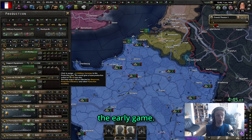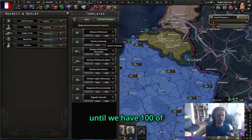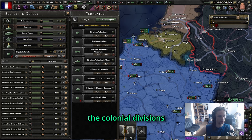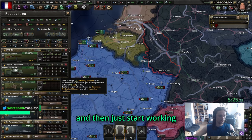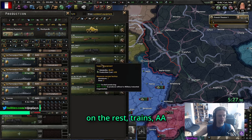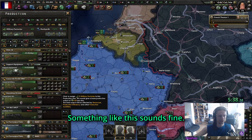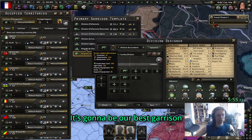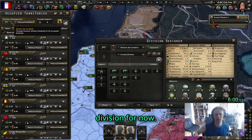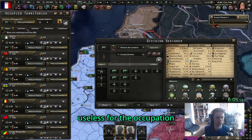Also going to sell 1500 trucks - that can help us in the early game. We're going to spam infantry until we have 100 colonial divisions, so another 30 12-width. Guns is perfectly fine, then start working on trains, AA and call it a day. For garrison, the new cavalry division is our best option for now.